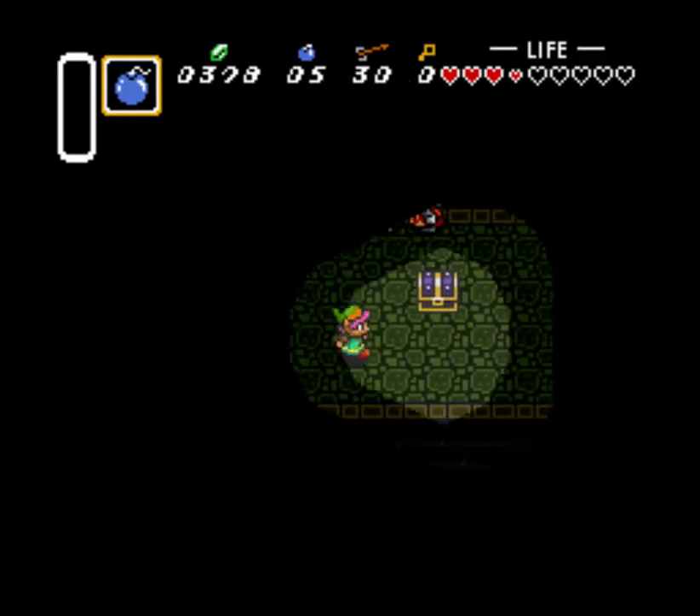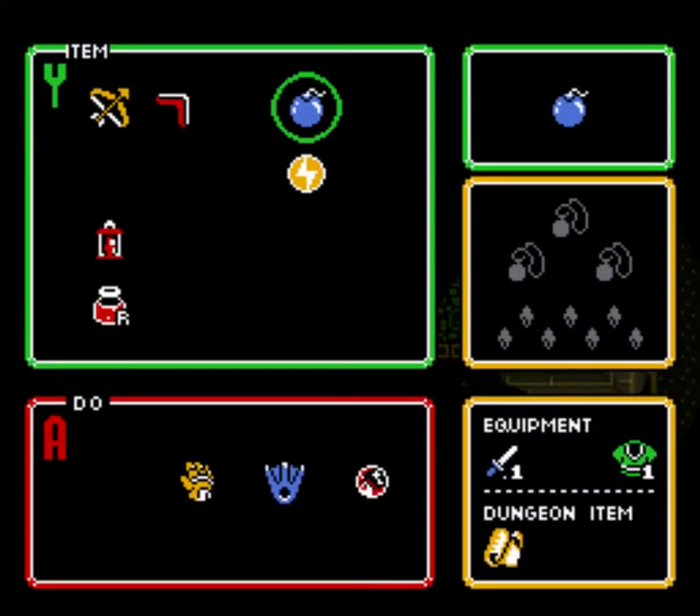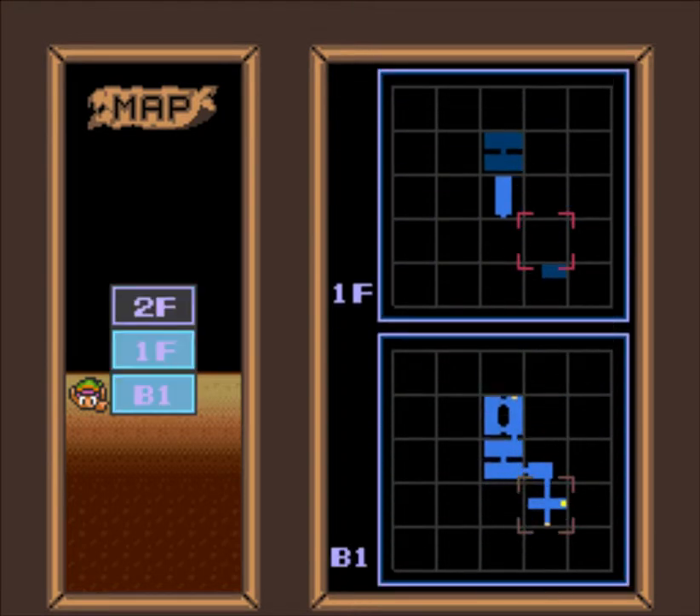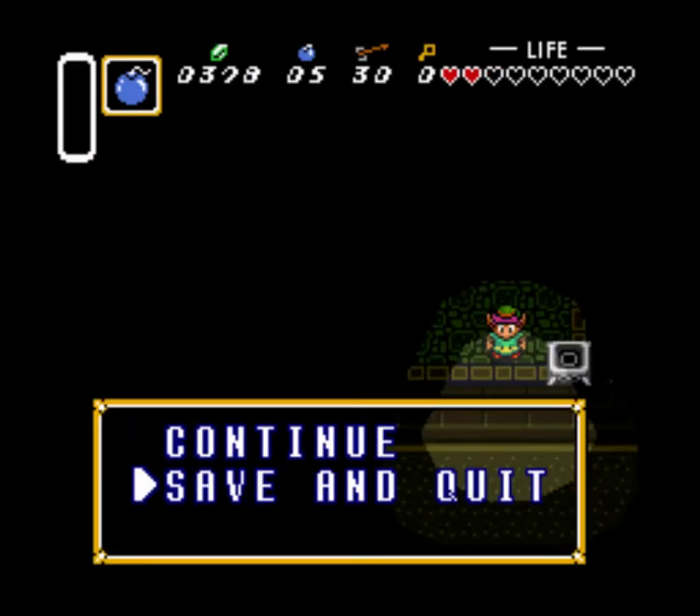It was the map. Does this dungeon even have a compass? I think I have all the chests. Is there a spare chest in upper Hyrule Castle? No, it's a different dungeon. There are enemies there.